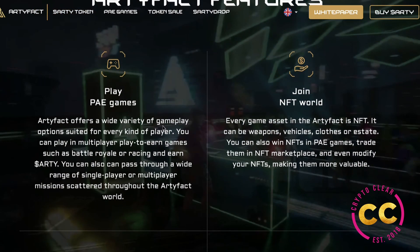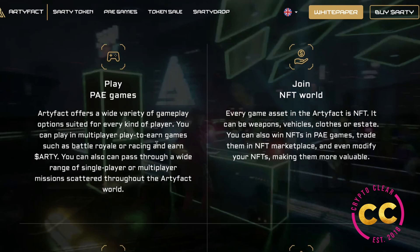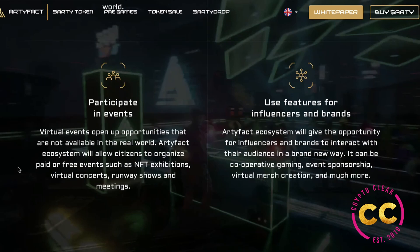As for Artifact's features, it offers a variety of gameplay options suited for every kind of player. You can play multiplayer play-to-earn games such as Battle Royale or racing and earn ARTY. You can also complete a wide range of single-player and multiplayer missions scattered through the Artifact world. If you join the NFT world, every game asset in Artifact is an NFT — it can be weapons, vehicles, clothes, or real estate. You can win NFTs in PAE games, trade them in the marketplace, and even modify your NFTs to make them more valuable.